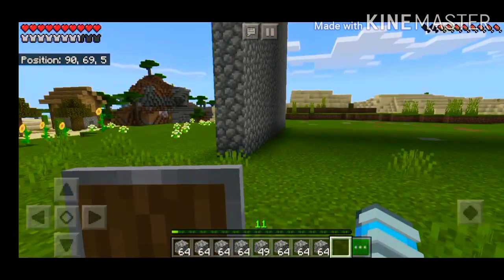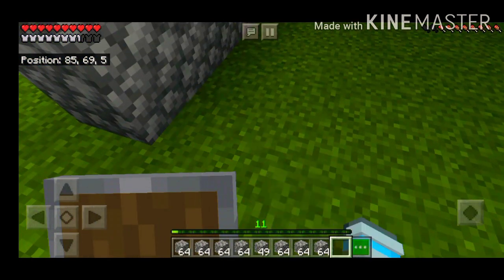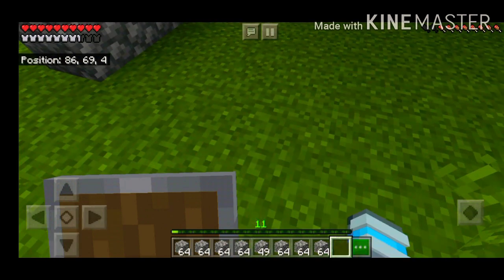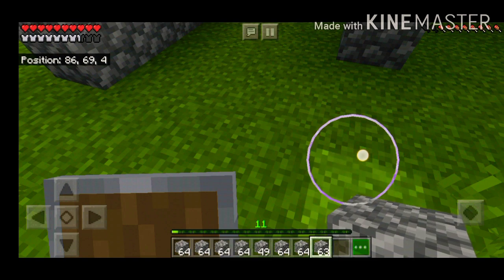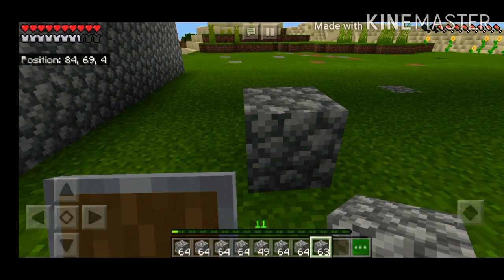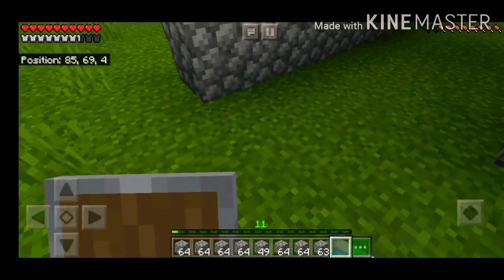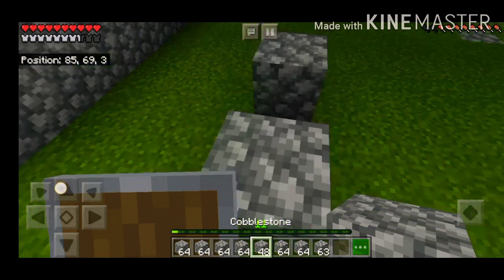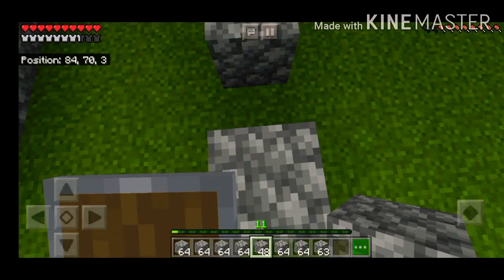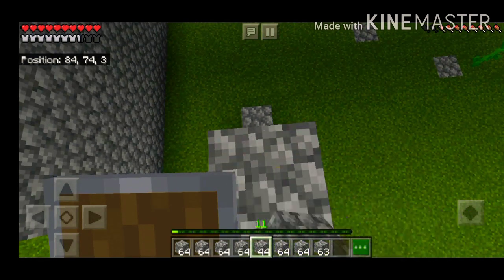We've done it. So now the other step is to just move away three blocks. After three blocks — one, two, three — so here. Sorry guys, just take three blocks like this, one, two, three. After three it's over here, so now put it over here and make it eight blocks tall: one, two, three, four, five, six, seven.